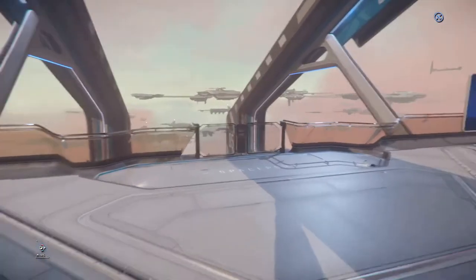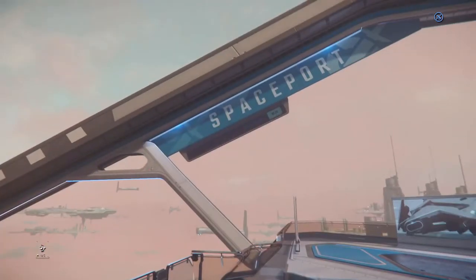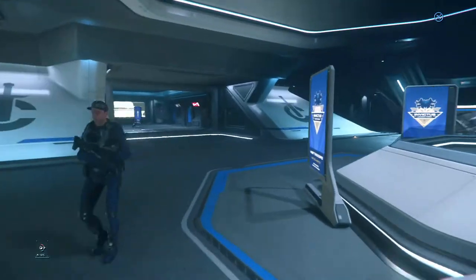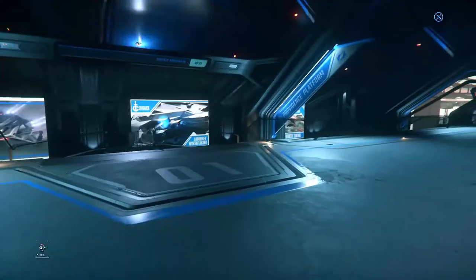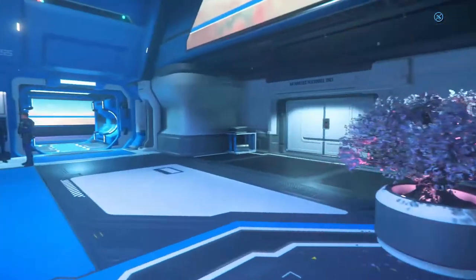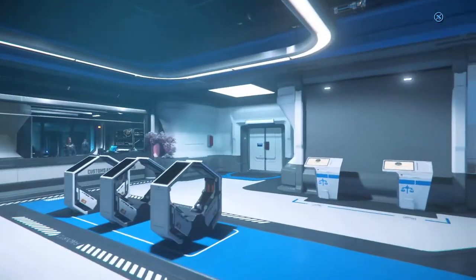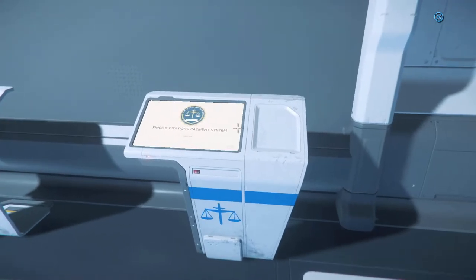It says 'Spaceport' here — this is the tram or transport shuttle that leads to the spaceport. As we enter the platform, you have sort of a train station area. There's not much interactive stuff here except for different shuttles you can take. At the spaceport there's a customs area which is not functional yet — presumably there'll be a scanner you have to step through. There is interactive gameplay where you can pay off your accumulated fines.